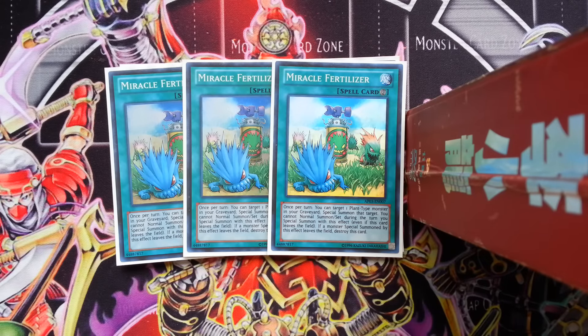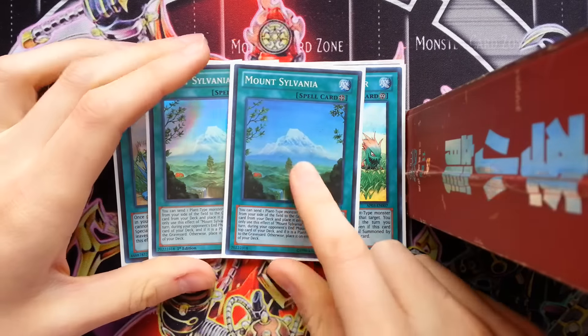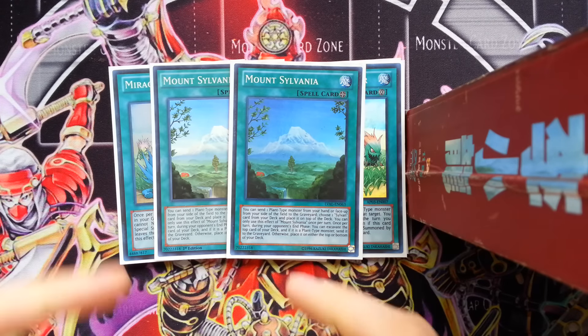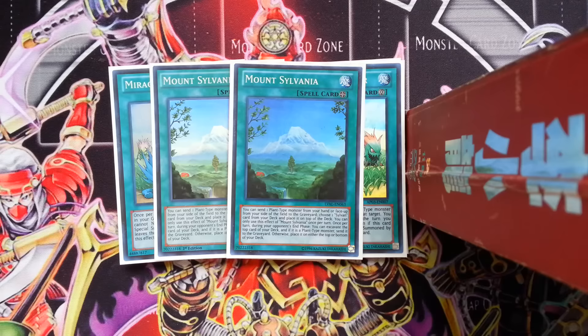This is my giant field spell deck-thinning engine - these are the cards that basically make my deck. It's basically a 28-card deck if you count the Sylvan Charities as well. So I'm playing two Mount Sylvania. One is not enough - I don't know what you were thinking playing one Sylvania, Hank, because I know you might watch this. I know you were playing like three of that Sylvan Flower Knight, which is cute, but you have to play at least two Mount Sylvania. This card is the engine of the deck. It gets your stuff in the graveyard that you might need - it keeps fueling your plays and it puts pressure on your opponent because at the end phase you get to excavate. You've got to play double Mount Sylvania.